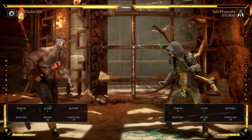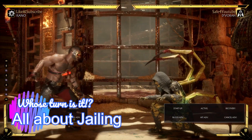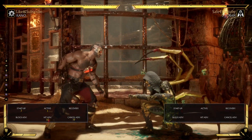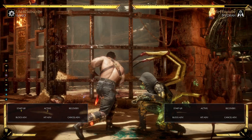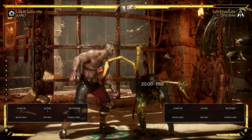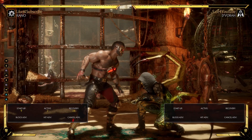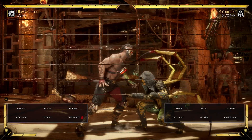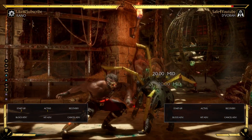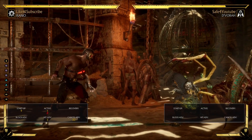Speaking of that, I want to show you an example where just the plain old down one can lead to decent damage through what we call jailing. Say they're mashing down one — you down one them back. The frame advantage says we have 10 frames of advantage. Our standing two has 9-frame startup — it's still a high, so it can't normally hit crouching Devorah. But if we smack her with the down jab and have 10 frames of advantage, we can jail into the standing two, meaning even if they're holding down they have to be hit by it, because the jab restands them very briefly. Devorah cannot go back to crouch until that 10th frame, and my standing two comes out one frame faster than that.